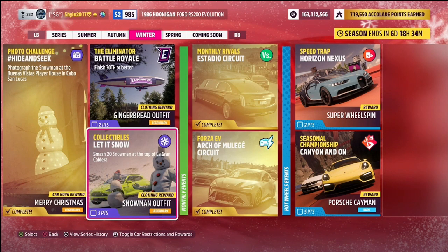The final challenge in this section is the collectibles challenge — Let It Snow — which wants you to smash 20 snowmen at the top of the Le Grand Caldera mountain. This gets you three points and a snowman outfit clothing reward. In solo you can smash the same snowman, rewind, let it respawn, and repeat 20 times. In an online session you'll need to find 20 separate snowmen, but risk other players having already smashed them — so going solo is the easier option.